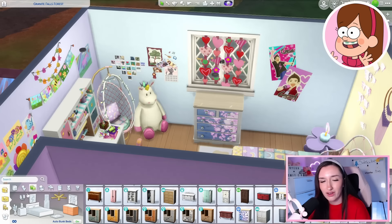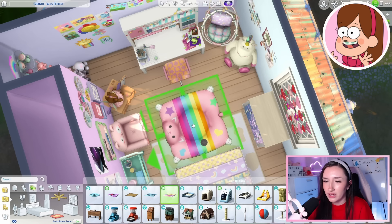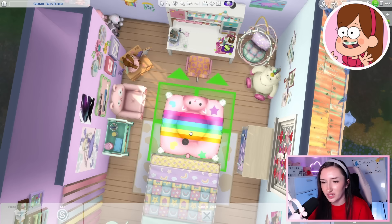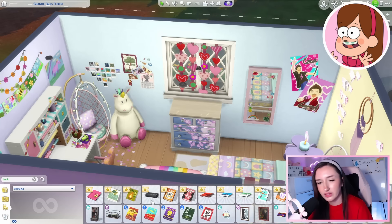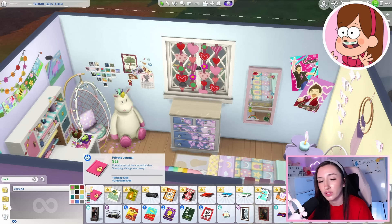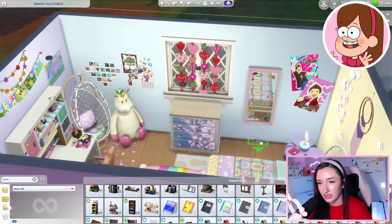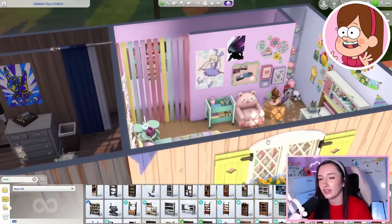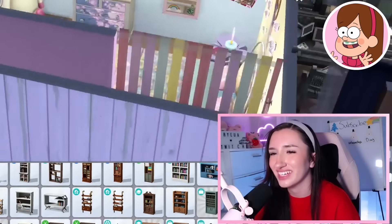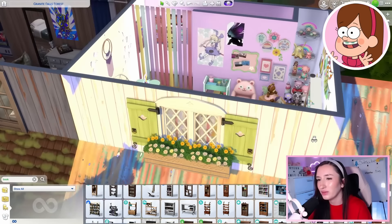She also needs a dresser — I want to use this one because there's like painted stuff on it. We need a bed for Waddles — this one here is perfect. We should add some spilled confetti on the ground. Maybe a little scrapbook or journal — this will be cute there. I don't think I can add anything else — I think we've overdone it maybe a little. And with that, here is Mabel's room all complete — I love it so much. It is giving maximalist to the max for sure.